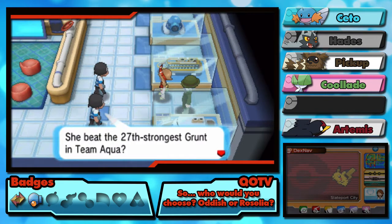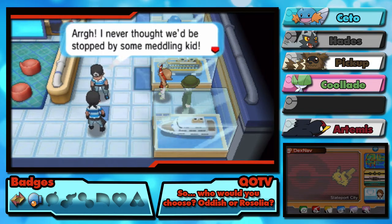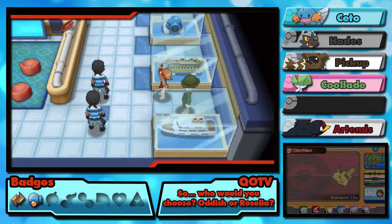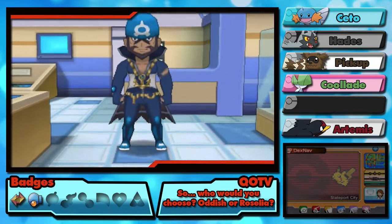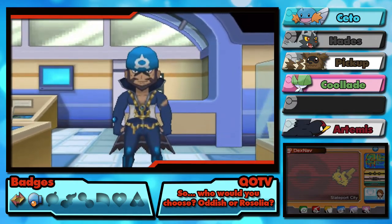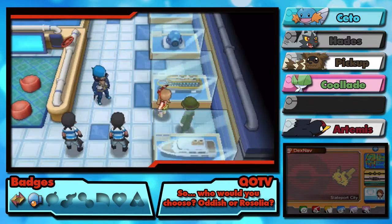She beat the 27th strongest grunt in Team Aqua! Now they're worried they didn't get the case. The leader shows up — look at him! He kind of looks like he's stepped straight out of a Zelda game.